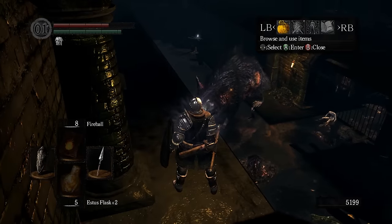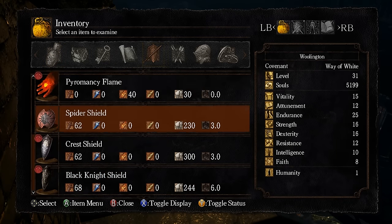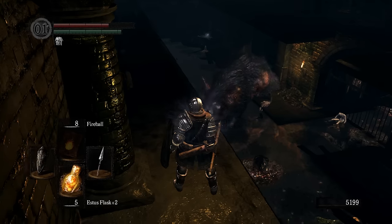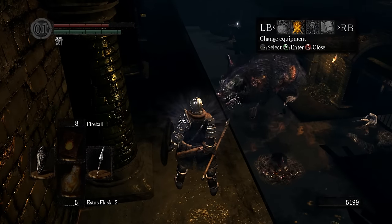You got that Spider Shield. Spider shield? Same in every game. Shield of savage mountain bandits. Uniquely shaped with a large black spider etched. Hazardous. That may be useful one day.